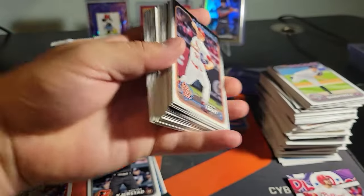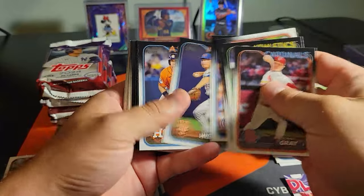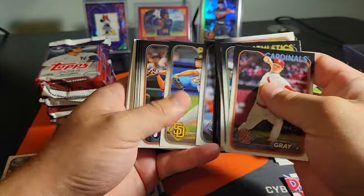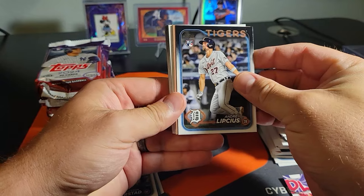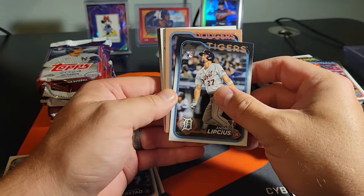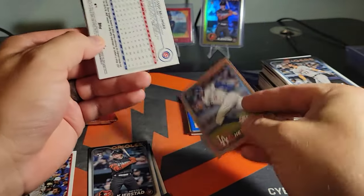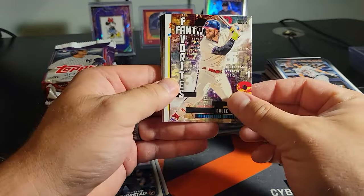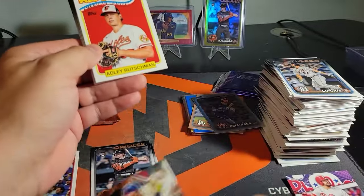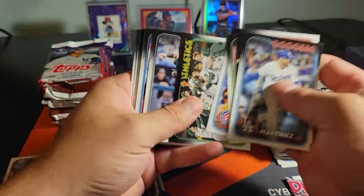We're getting into the second half of this box here. Dodger — ooh, Jason Heyward. Hey, we'll take that. Cody Bellinger on the rainbow. Harper on the fantasy favorites. Adley on the all-star. And then the rest should just be base.